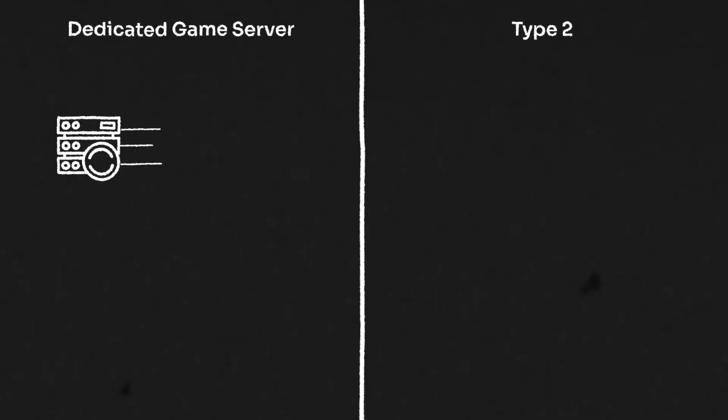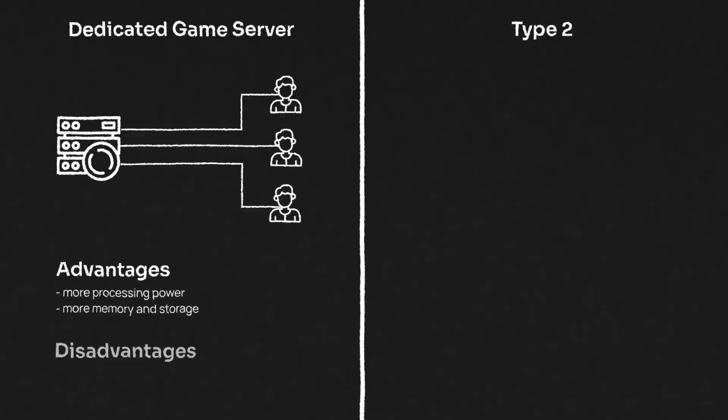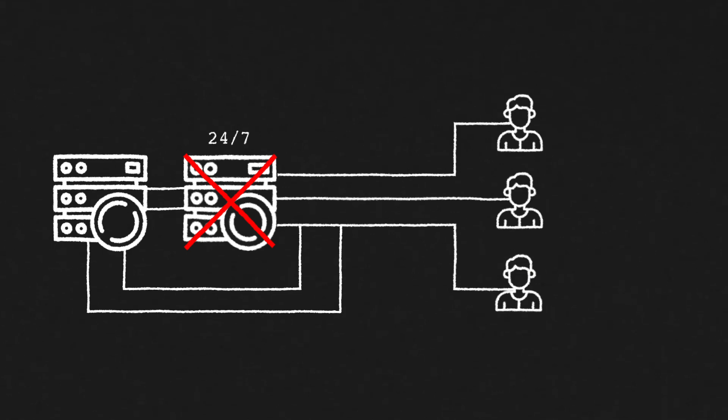Now let's talk about multiplayer topologies. Generally, there are two types. The first is a dedicated game server, where there's a dedicated server and all the players are connected to it. The advantage is that it offers more processing power, memory, and storage capabilities. However, the downside is the cost — you need a server running 24x7 and a backup server if that fails, making it costly.